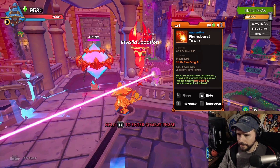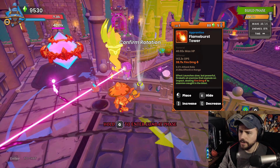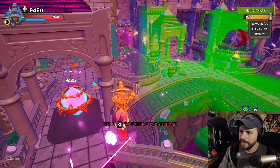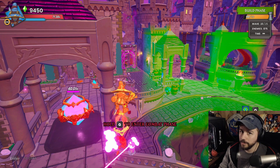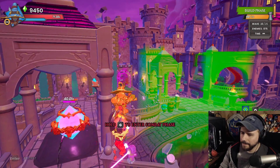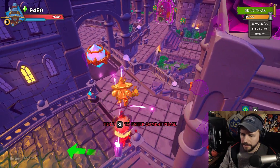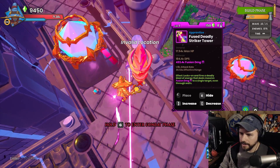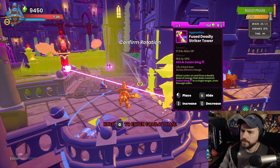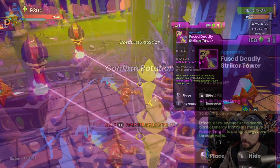I'll swap the Apprentice back in and drop a Flame Burst up here on top of the railing. It's going to have good vision of a few different lanes and do a lot of damage because the Flame Burst does splash damage — it'll hit a lot of enemies for a lot of damage. It actually does better than the Inferno, even though the Inferno will be boosted by a Striking. I cut up this corner of the lane and it's got vision on all of this.